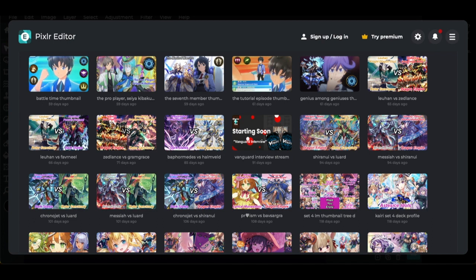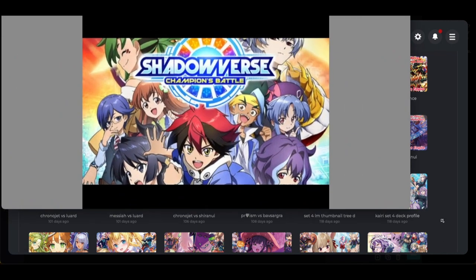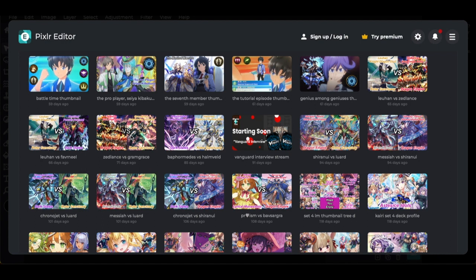First up we have the very first thumbnail. Every first thumbnail of all my Let's Plays, except weirdly enough the Pokemon ones, are typically the game art or poster art of the game. In this case it was the poster of Shadowverse Champion's Battle. It gets to show off all the characters: Moru, Lucia, Alice, Kazuki, Mimori, Kai, Kagura, Hiro, and Rei. Very simplistic - it just gets everyone we need in there.